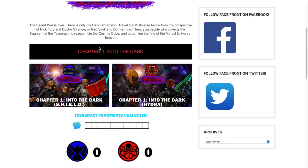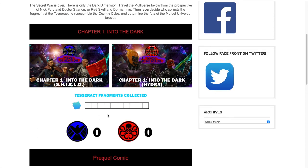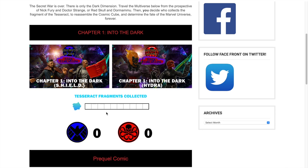Let me finish showing you the homepage. This is the chapter information. Right here is the Tesseract progress bar. In the story of Dark Dimension, Nick Fury and Red Skull are racing to reassemble the Tesseract. As the chapters finish, another slot will be filled and either Shield or Hydra will gain one of the Tesseract shards, depending on how you vote.